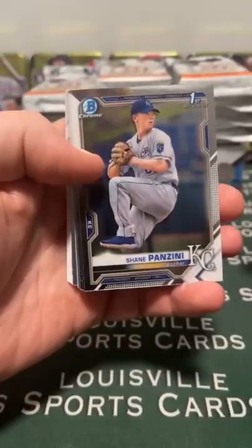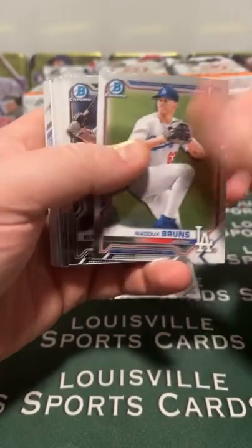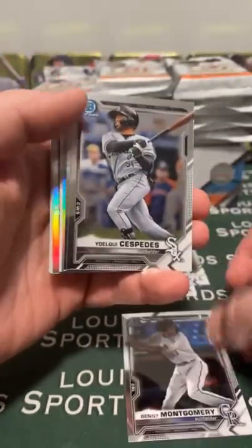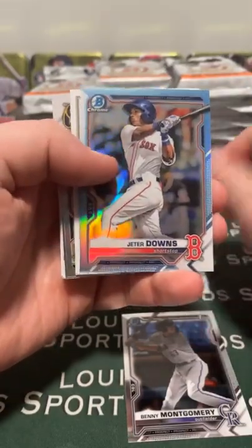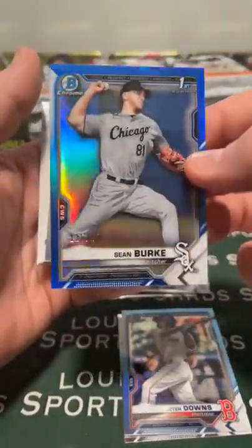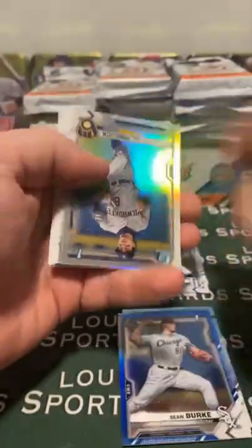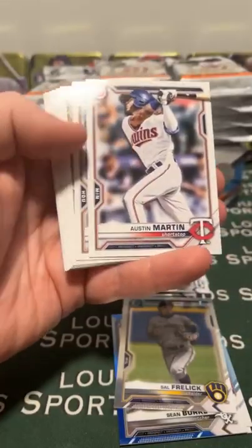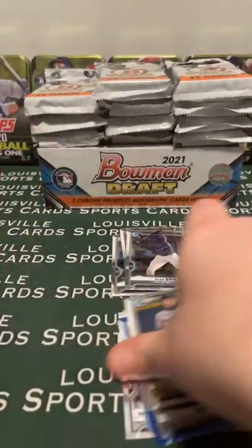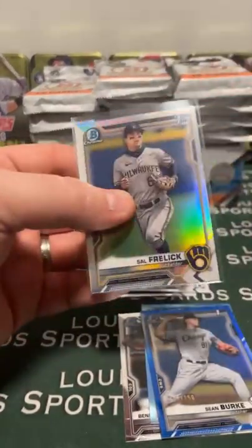2021 Bowman Draft - this is Break 22-013. Good luck everybody. Benny going to the Rockies. Colorado's John Tortona. Ryan Spikes. There's a Jeter Downs sky blue. Sean Burke blue refractor, 125 out of 150, to the White Sox. Salfralic refractor and a J-Rod refractor. Decent first pack - we've got four top-loadable cards there.